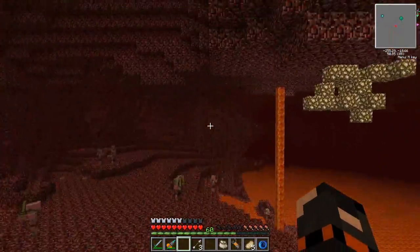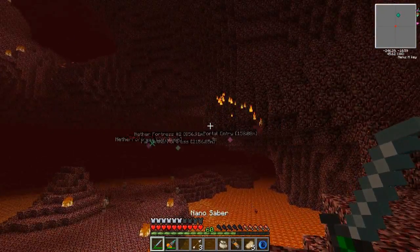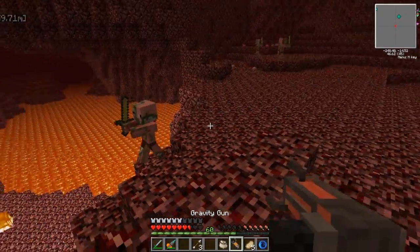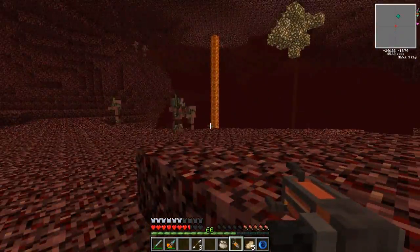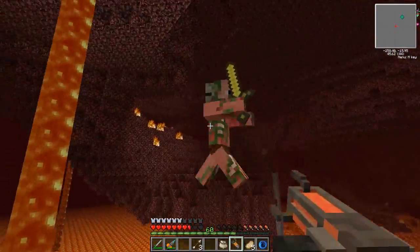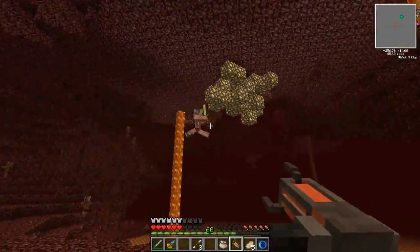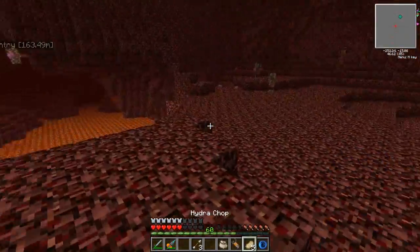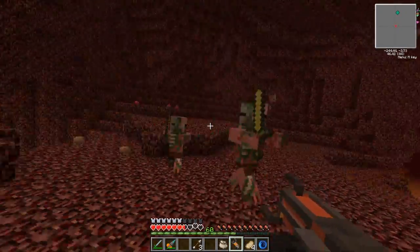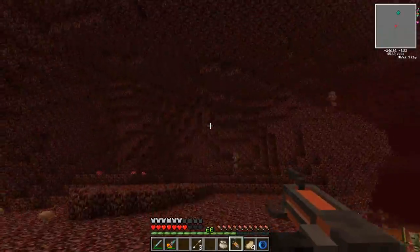You find a ghast if you can, because we need quite a few tears. There's no other way to get the tears. I found one. Oh, lots of lava here. Yeah, well it's the Nether, that happens. I thought the gravity gun wouldn't make the ghast angry - it does. Did you get a tear? No. He's flying on top of lava. I'm gonna kill him.